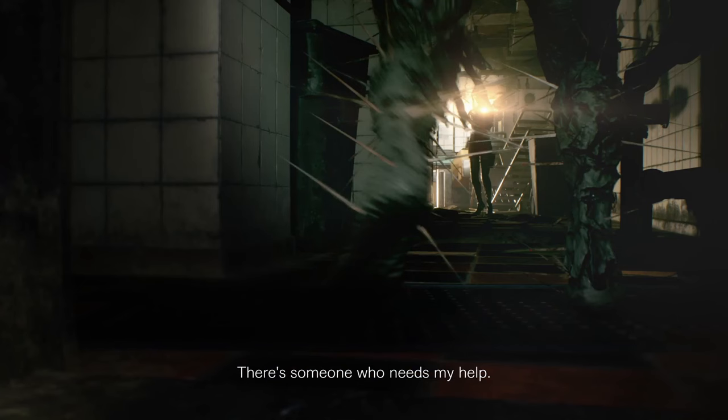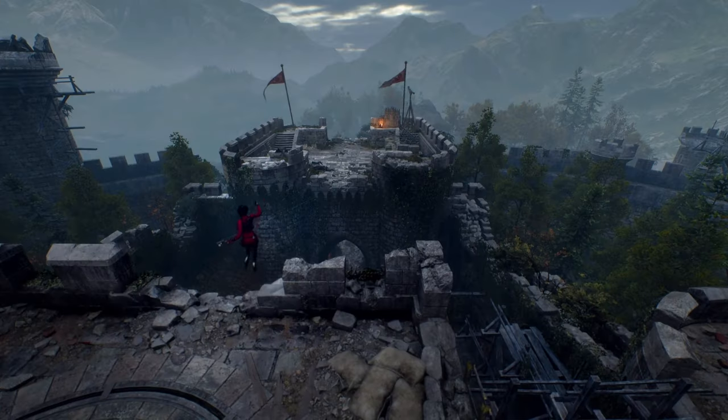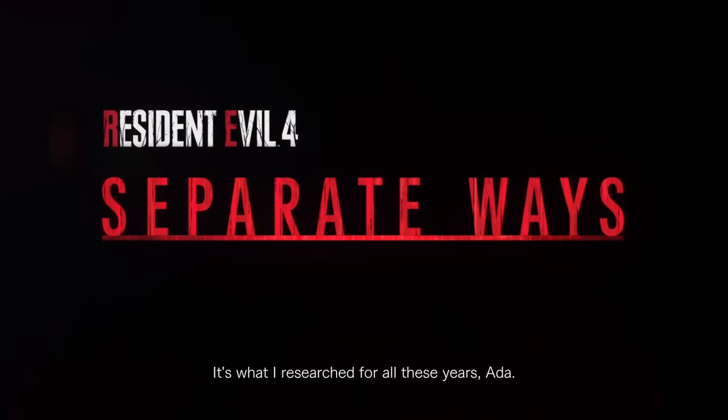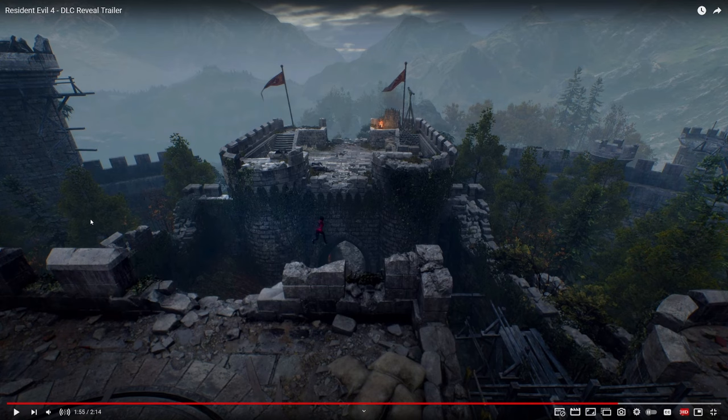Of course we can see more Iron Maidens, and we can see Ada with the amber in this scene. We can also see Ada escaping from the castle rooftop to rooftop, which is actually cool. If we're able to maneuver like that and traverse the map this way, it would be so cool.